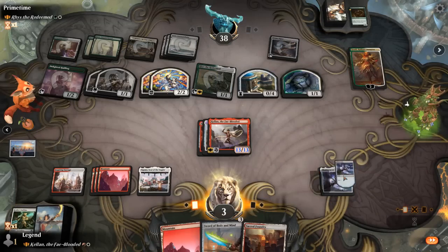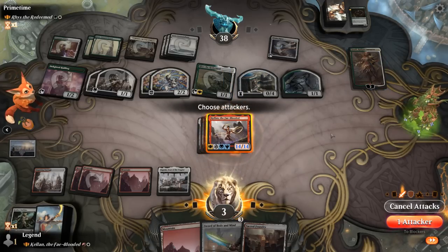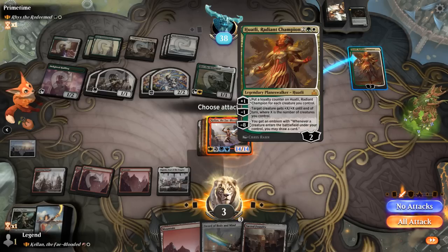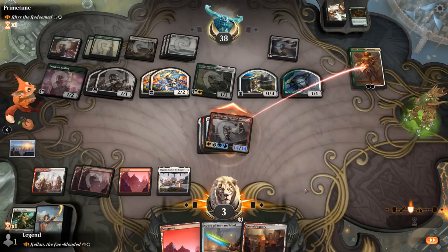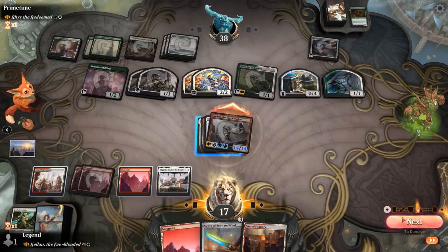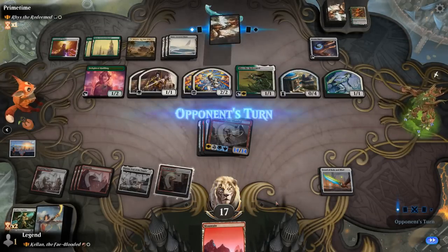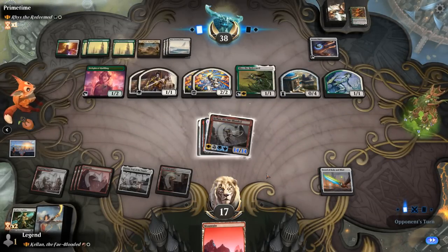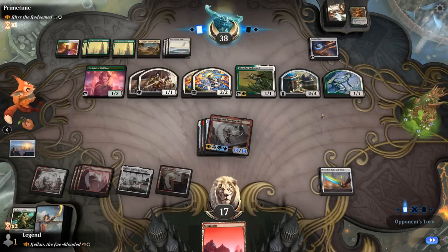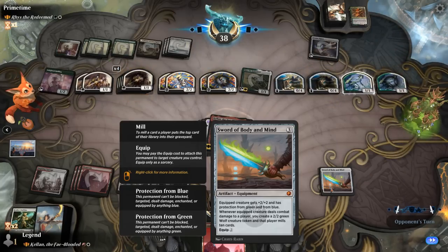So I'll equip Shadowspear. Could go face or take out Huatli. Probably best to go face, and then Huatli minuses next turn — actually let's take out Huatli. The downside is I only gain 14 life instead of 28 since Huatli dies on first strike damage. But we should be safe to take a hit next turn, and with Sword of Body and Mind we can make a couple of blockers. Big top deck coming up — opponent can double tokens but we should have enough power to get through a bunch of blockers, gain a lot of life, and also mill the opponent while making additional wolves.